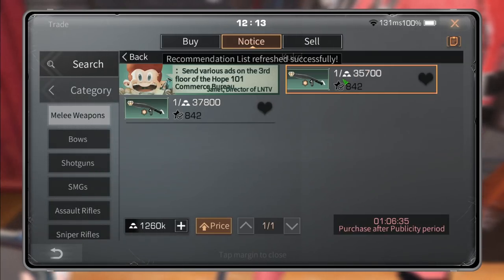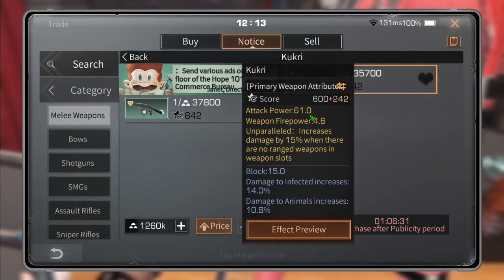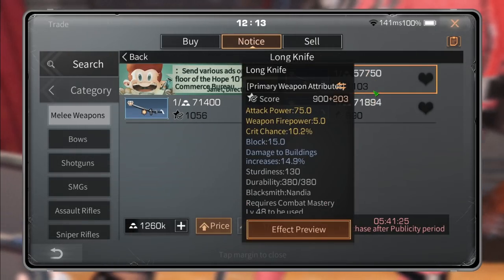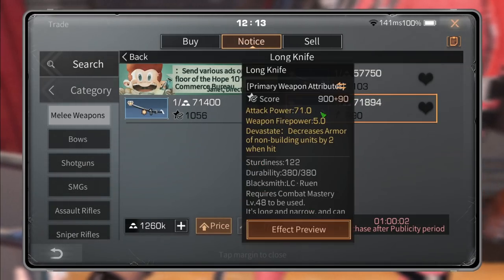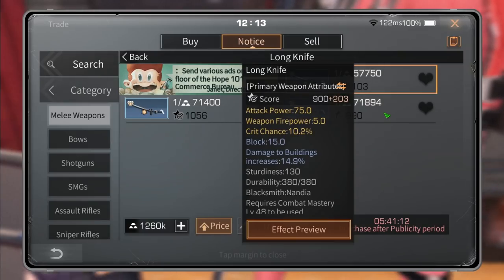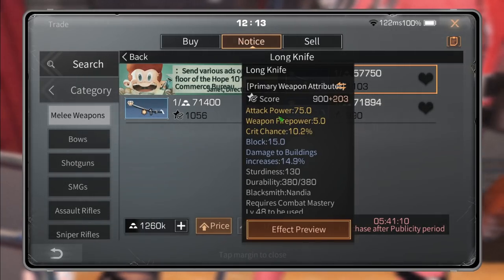Let's look at the kukri — it has 61 attack power. If I put a level 1 knob it would have 62; level up 3 more times and it's 65, rounding up to 7 attack power. This one is at 75, so we don't really need a knob — 75 rounds up to 8, meaning you'd need knob level 10 to get another attack power from it, which is probably max AP.